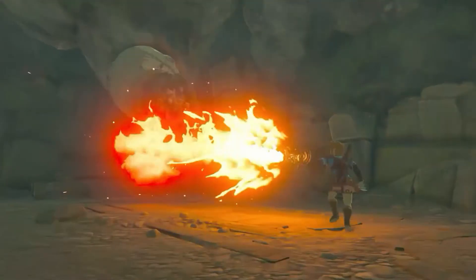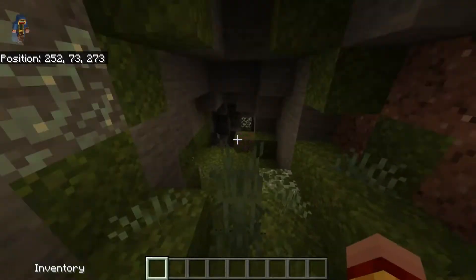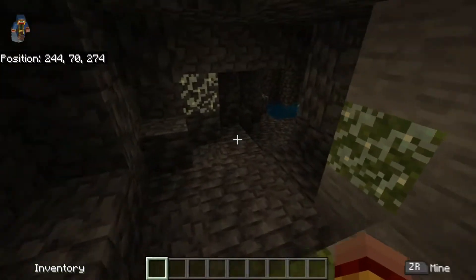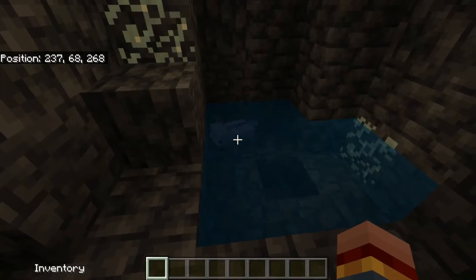In Breath of the Wild 2, there's some kind of new underground mob that spawns in the darkness. And in Minecraft, we also got really cool caves underground, and of course we have the axolotls — but they are cute, they are not super scary.